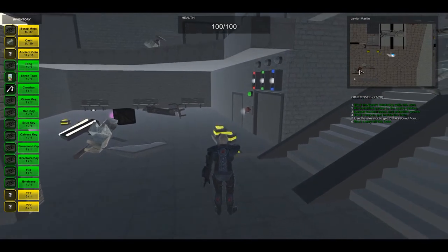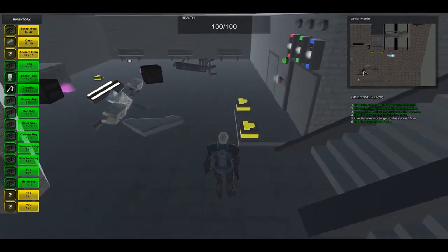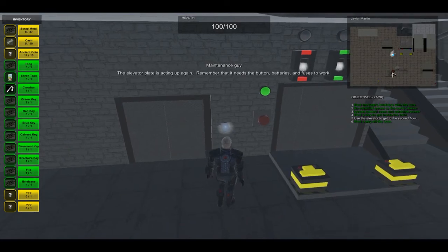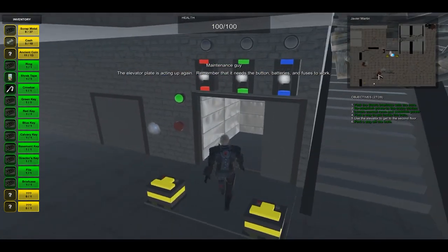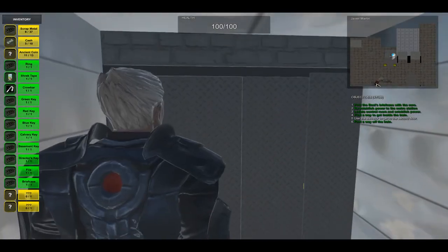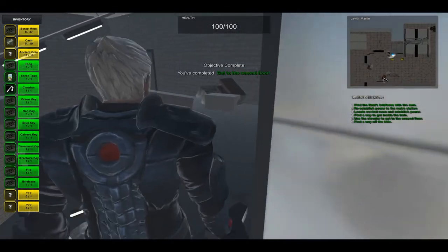If we need guidance on this particular mechanic, there is a note on the wall next to the button that gives us this information. It says remember that it needs the button, batteries, and fuses to work. So let's go ahead and use the elevator - we can press E to go up. The elevator does go up, opens up the door, and now we are on the second floor with a new objective.